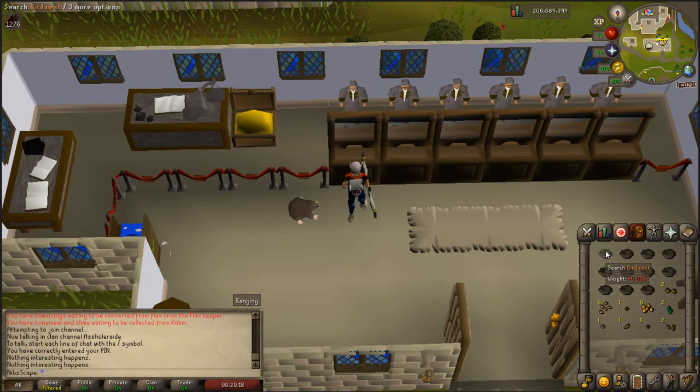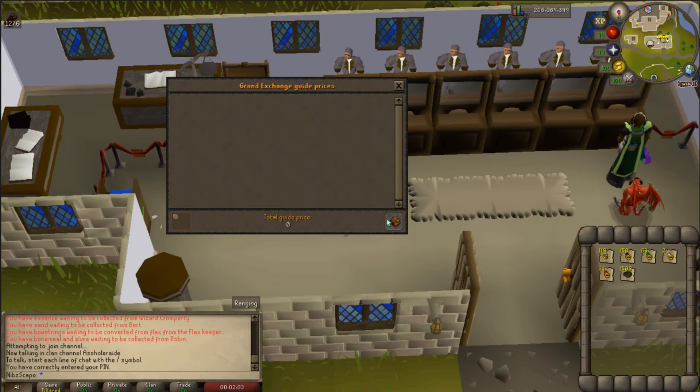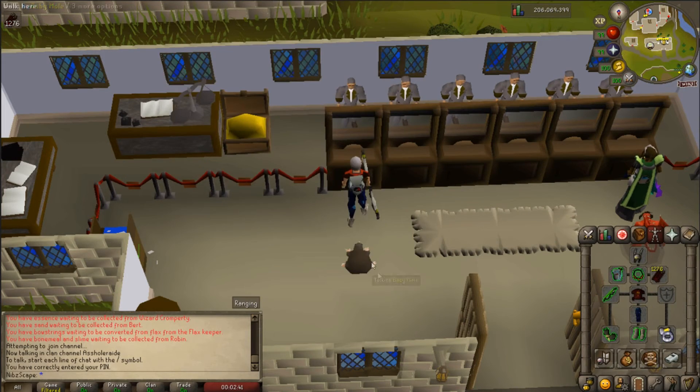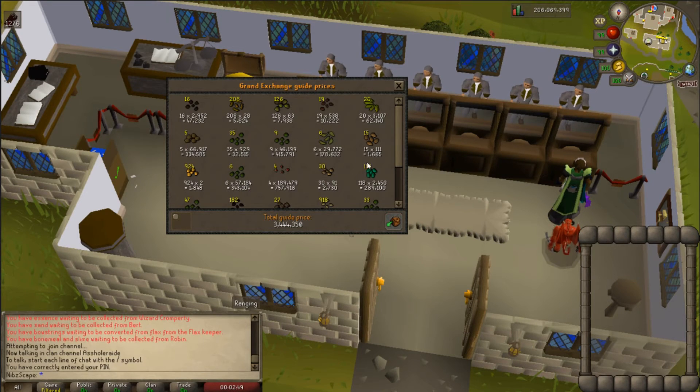Maple seed - not too bad, but the final one's going to be an acorn. Okay, I'm going to try and price check all this now. Let's withdraw from the bank. There are actually too many items to do a proper price check so I'll have to do it in stages - rings and all the bird's nests first. That comes to 7,412,000. Now let's do the price check on all the seeds - that comes to 3,444,000. That's a crazy amount of money.